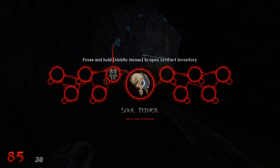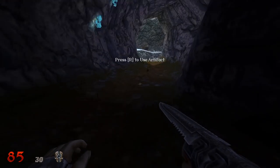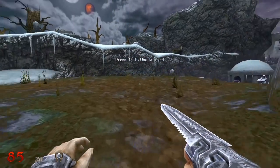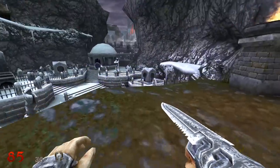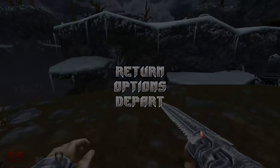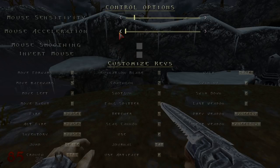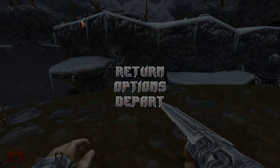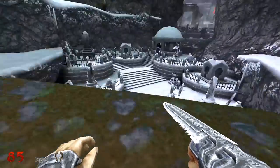Soul Tether, Artifact Inventory, Save your progress. So I can save when and where I want, which is kind of cool. It's a limited use thing. Mouse sensitivity got weird - that was mouse acceleration on, I think it just kicked in, which is very strange. I'll turn the sensitivity back down. The sensitivity on this is weird. Also, shift makes me walk.